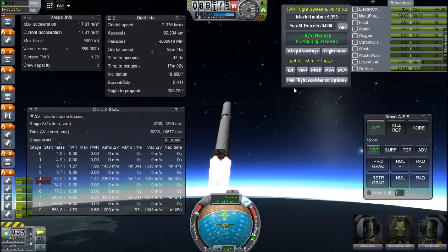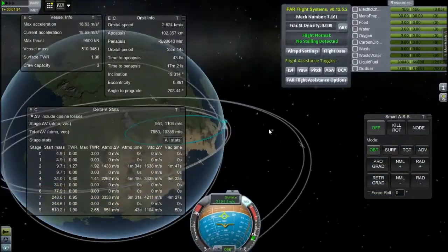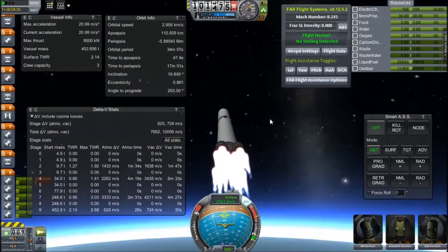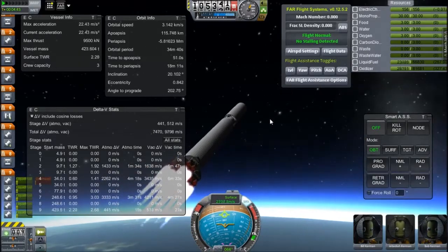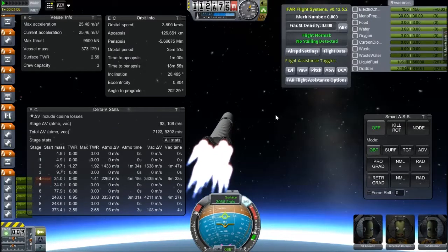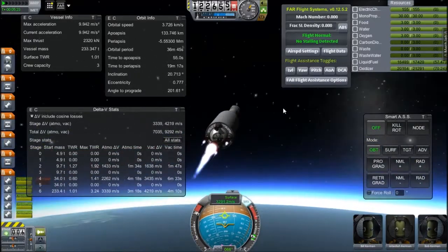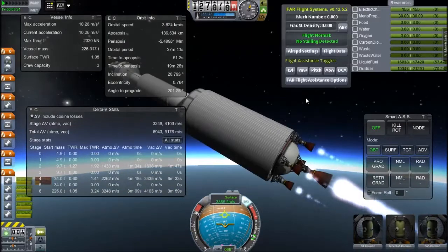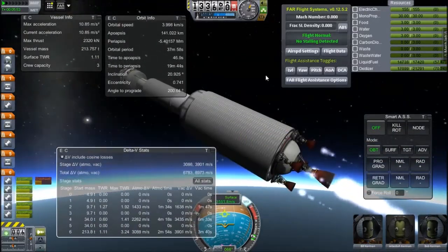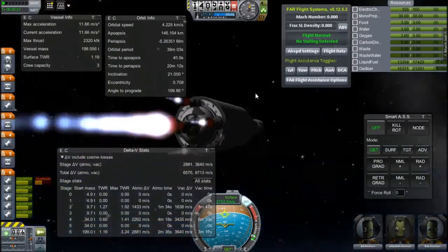We're getting some altitude now. I want to put it fairly high — the atmosphere ends about 100 kilometers in rescaled Kerbin. I want to put it at about 170-ish because I'll be burning down a little bit, and it's simply easier to put it in a slightly higher orbit. If your thrust-to-weight ratio isn't high enough, you'll pass over your apoapsis and start falling back to Kerbin. This stage has a large engine and four smaller engines backing it up to give it a little more power and delta-V.